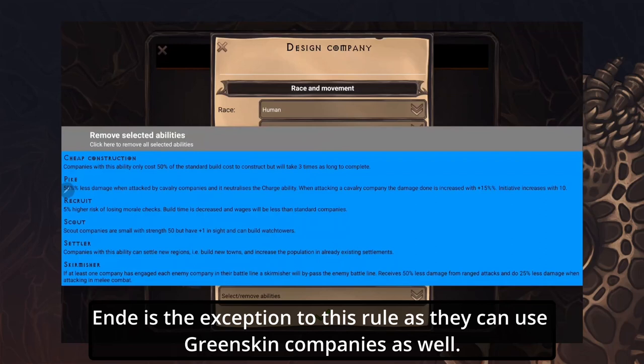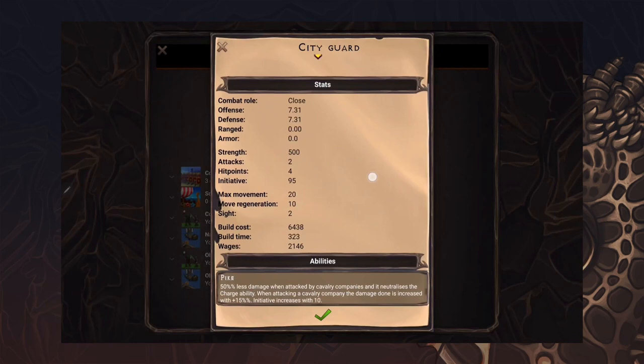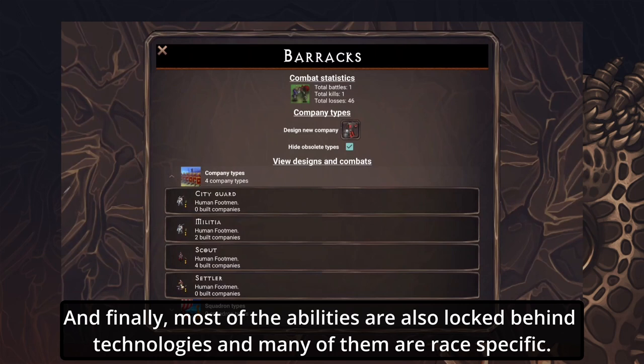Most emperors can only design company types of their own race, and there is an exception to this rule as they can use green-skinned companies as well. Also, advanced move types must be unlocked before you can use them. And finally, most of the abilities are also locked by technologies and many of them are race specific.